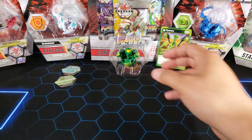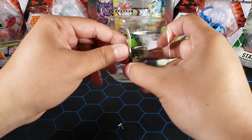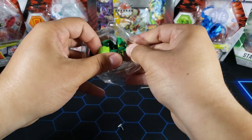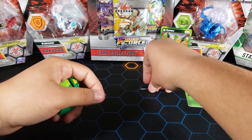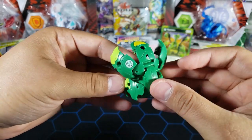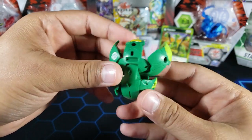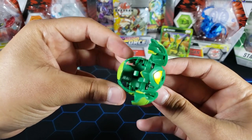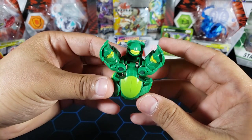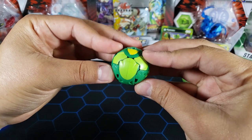Now let's take a look at the Bakugan itself. It is a very simple Bakugan since it's a core. Here it is — Ryruzu. Very cool looking Bakugan in my opinion, it has like three heads and it looks pretty cool. I'm definitely going to try him out especially with that combo. The 400b power doesn't look too strong on its own but once you do that combo, he could be super super strong.